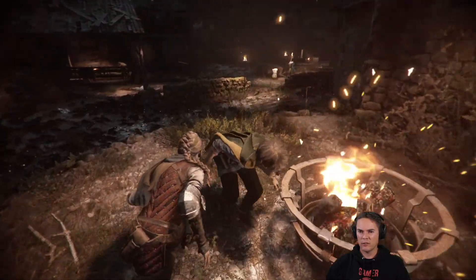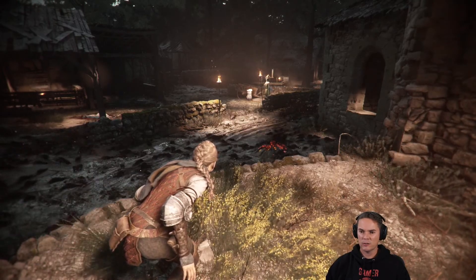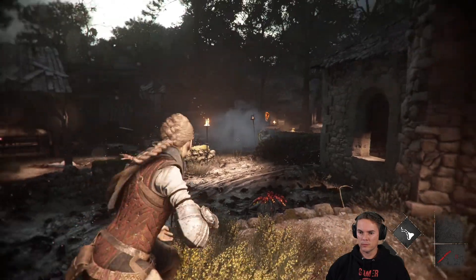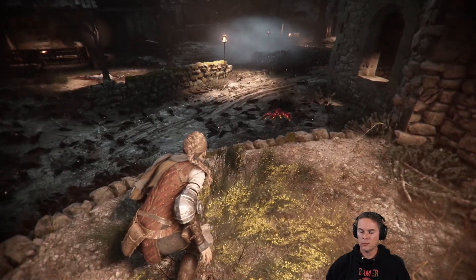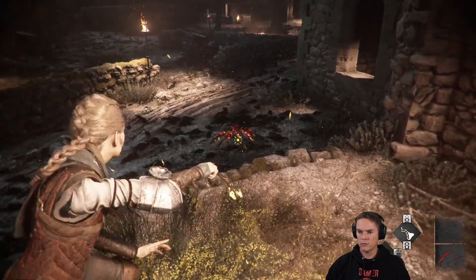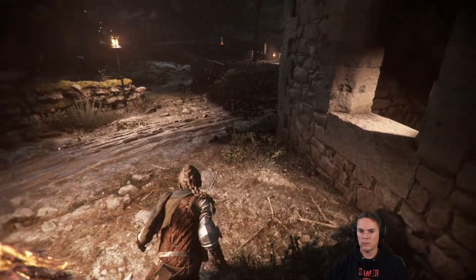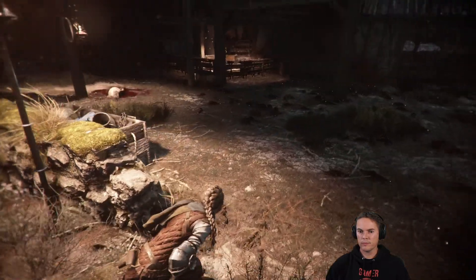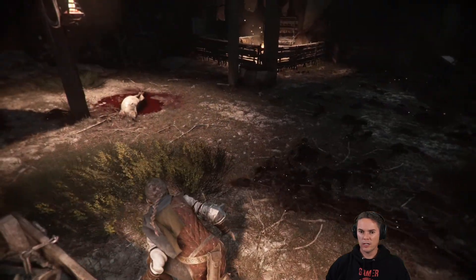It looks like I'm set to go down this route now. I was hoping there'd be some sticks or something on the other side. I can kill him for free - let's do it like this then. Stay away rats, stay away. Oh there's a distraction there, we haven't triggered the guards yet.